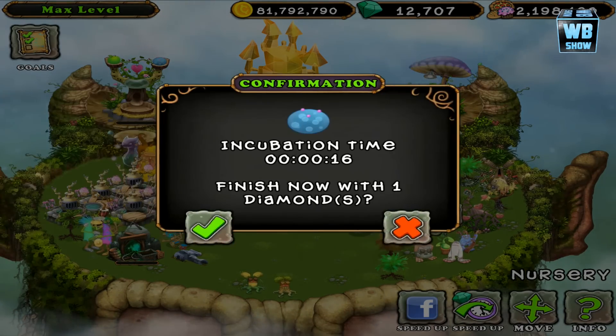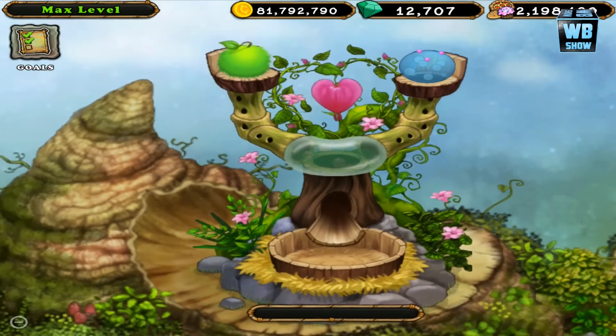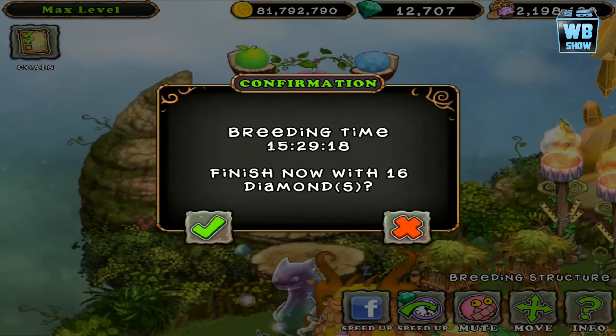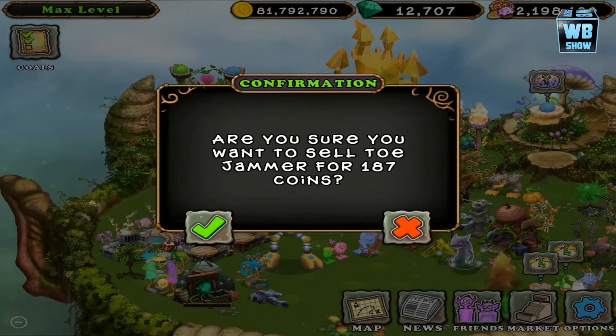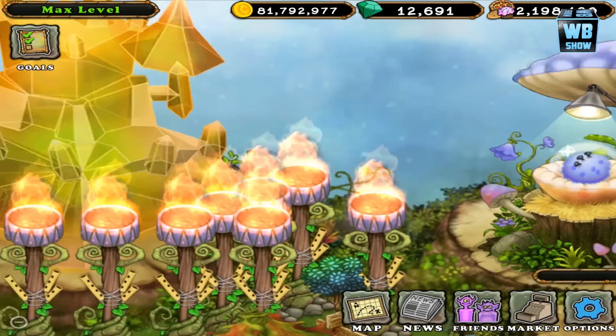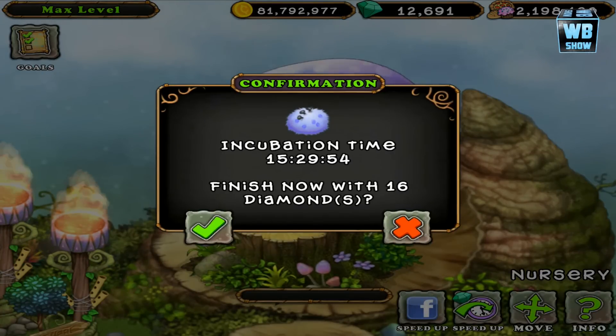Let's go back in here. That is the combination we've used — you can use any other combination with the elements of plant, water, and cold. 15 hours, 29 minutes, and 59 seconds is the breeding time, and we're gonna rush it. We hit the rush button — speed up for 16 diamonds.